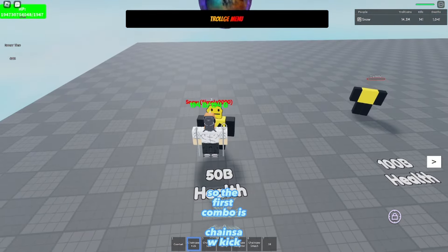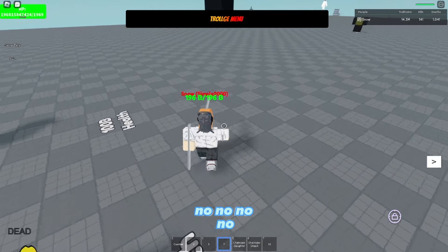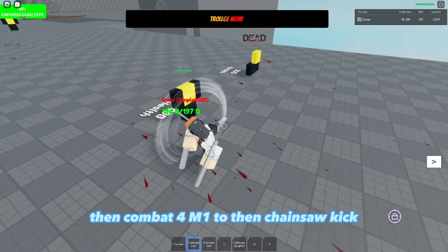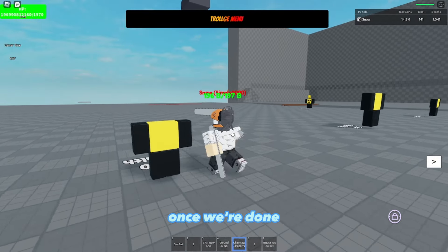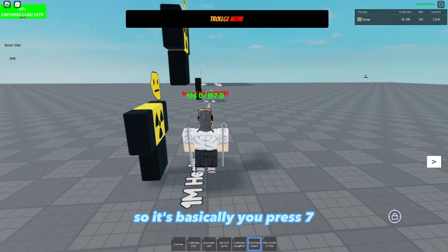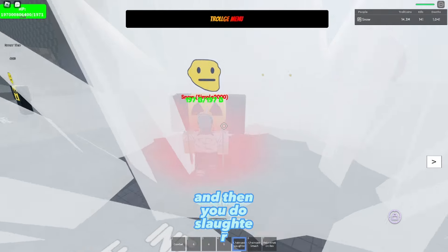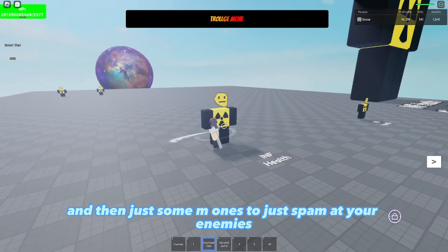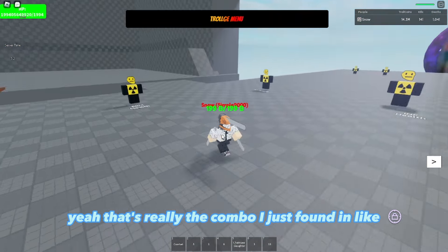Now I'll show you some combos. The combo is: press seven, then do Ground Slam, then Chainsaw Spin, then Chainsaw Kick, then Smash, then Slaughter — that probably does a lot of damage. Then spam M1s at your enemies and just keep repeating. That's the combo I just came up with in a couple of seconds.